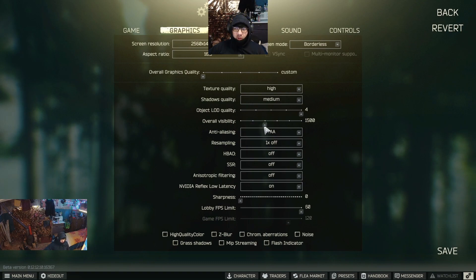Overall visibility at 1000 is absolutely enough. I use landmarks of the landscape to navigate on big maps like Woods, so I keep it at one and a half to 2000 meters. For anti-aliasing, I advise using FXAA or TAA — it's personal preference, I use TAA. Turn off HBAO, turn off SSR, and turn off anisotropic filtering.